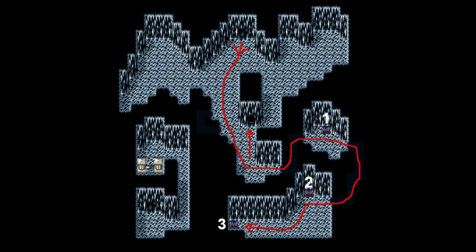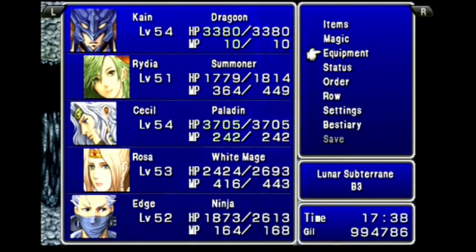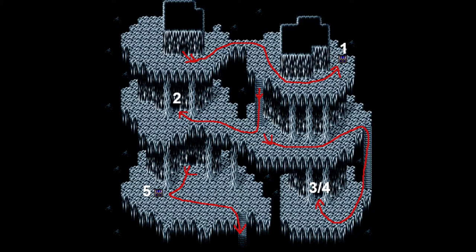Back to B3. The stairs going down are directly south, but below there's a hidden passage east to a chest, another going south to a second, and west of that chest there's a third. I take those stairs. In my first fight on this floor, Edge reaches level 52. The first chest has Kain's Dragon Helm, the second has Dragon Mail for him, the third has Dragon Gloves — Kain's entire Genji set is now replaced with the Dragon set. Down to floor B4. I navigate east past the stairs to the first chest, then down those stairs and west to a room with a second, then all the way east and south through a tunnel containing two more chests, and grab the fifth chest a little south before taking the stairs down.